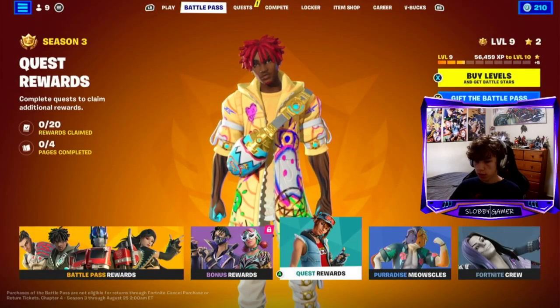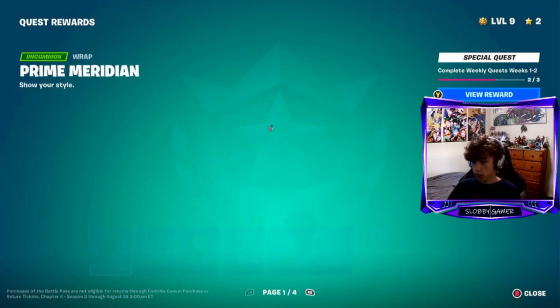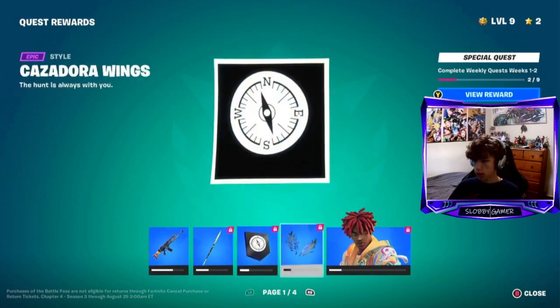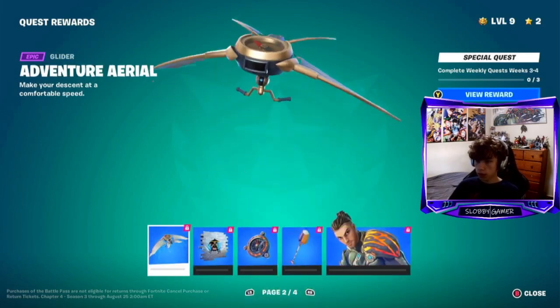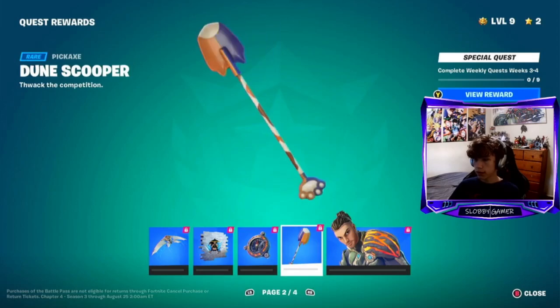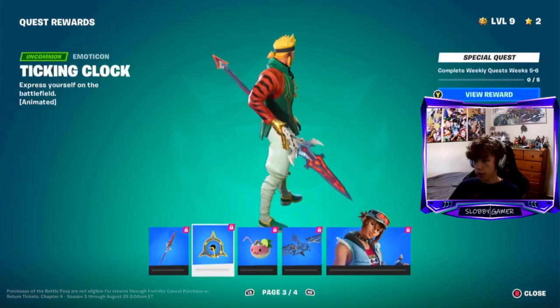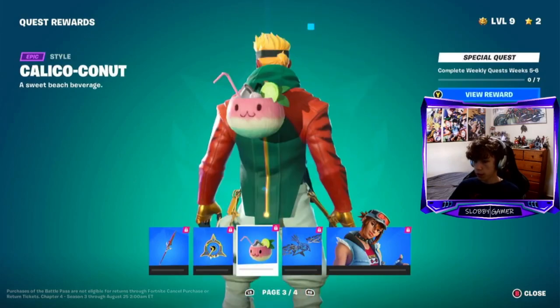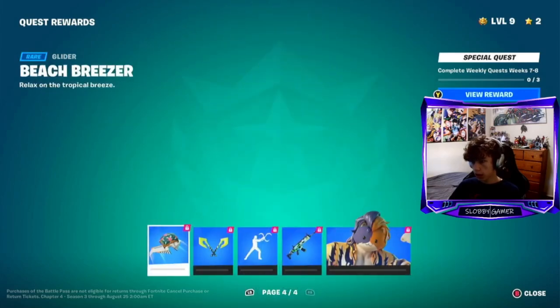Hopefully Optimus Prime isn't everywhere because it would be cooler if every other skin got more focus. Here we got the quest rewards - a wrap, pickaxe, banner, back bling, style for the skin. Then a little compass glider, a spray, back bling, and a shovel pickaxe. Then you get a style for this guy, a cool pickaxe, a motorcon back bling, and a glider.